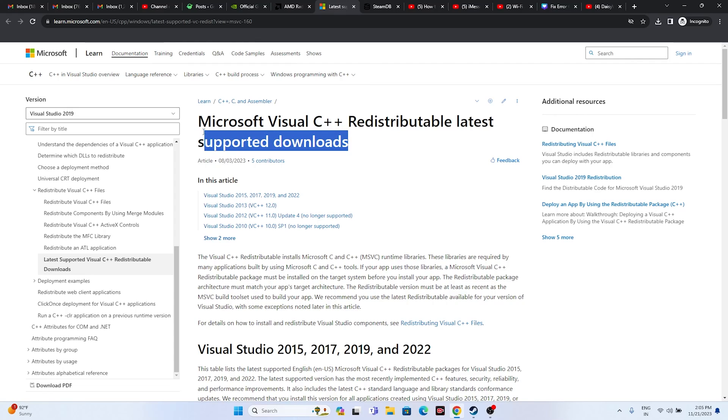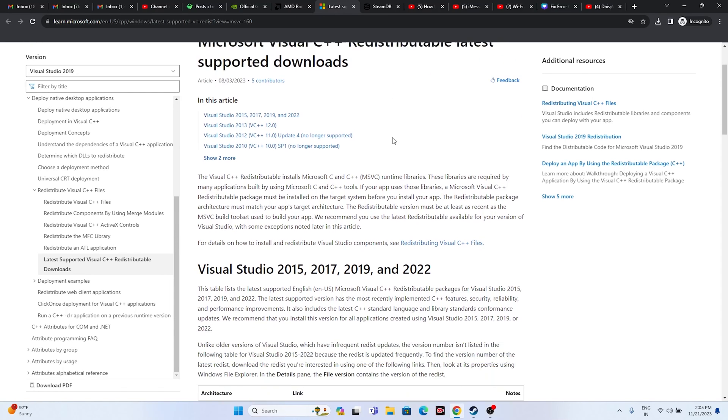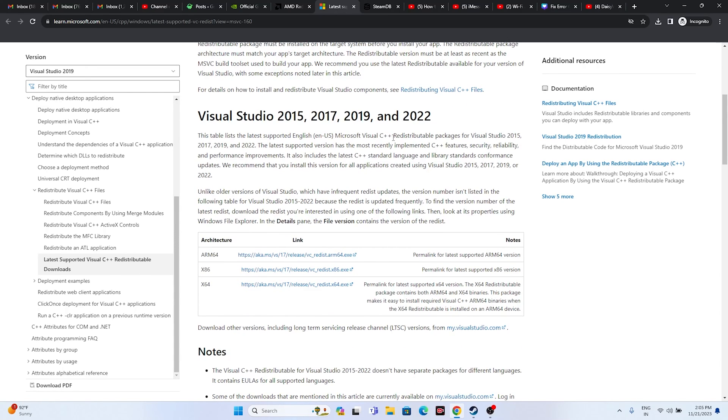The next step is to install Microsoft Visual C++ Redistributables. If your system is x64-based, download the x64 version; if it is x86-based, download the x86 version. Install it and most probably that will fix the issue.